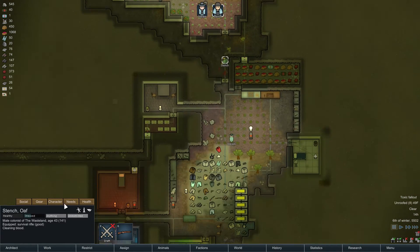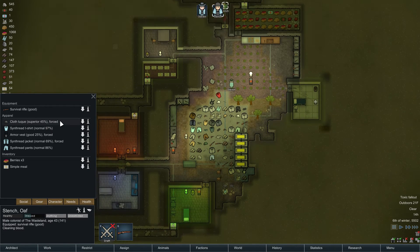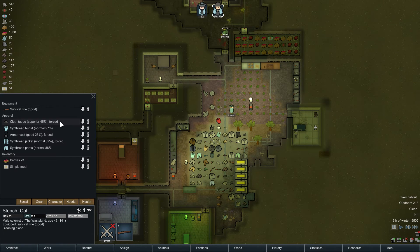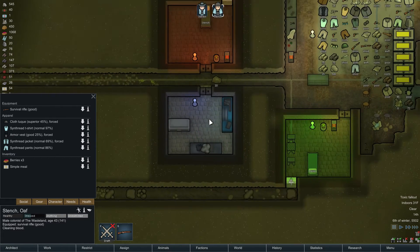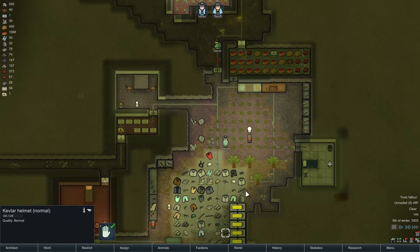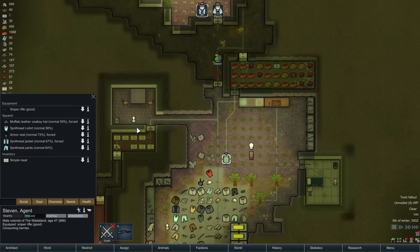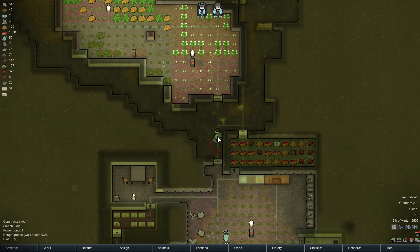Stench, how is your helmet? You got a toque on. I could leave that on for the winter. I think I might do that — leave it on for winter. And at least we got a nice Kevlar helmet for summertime. That's pretty great. I don't think I want to change the cowboy hat on Steven. That's who Steven is.